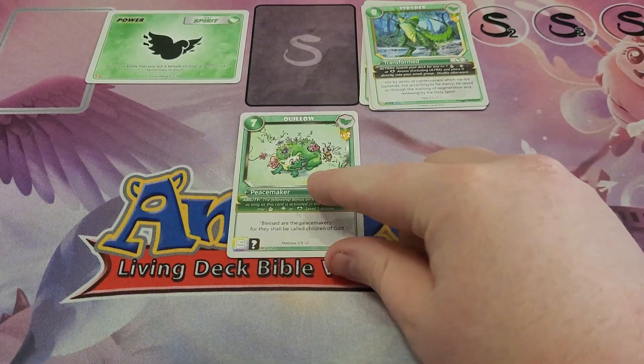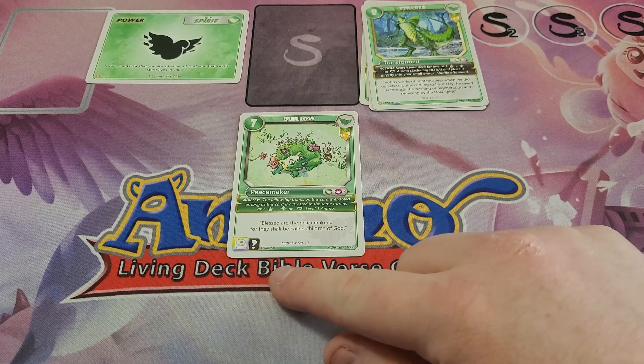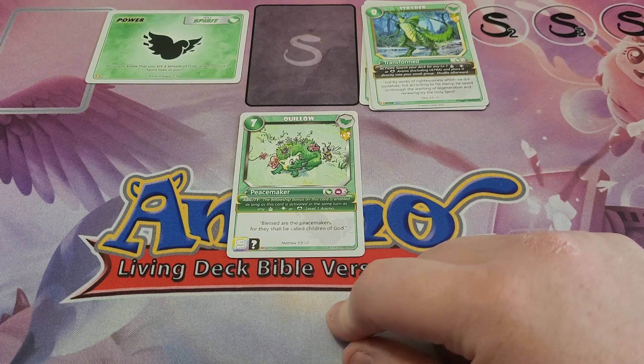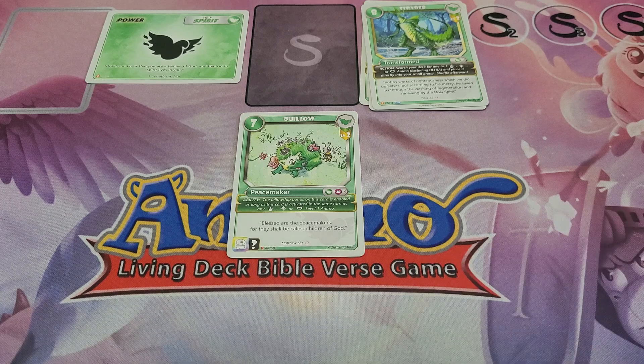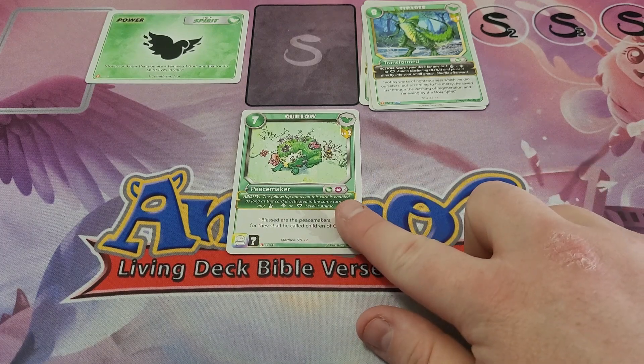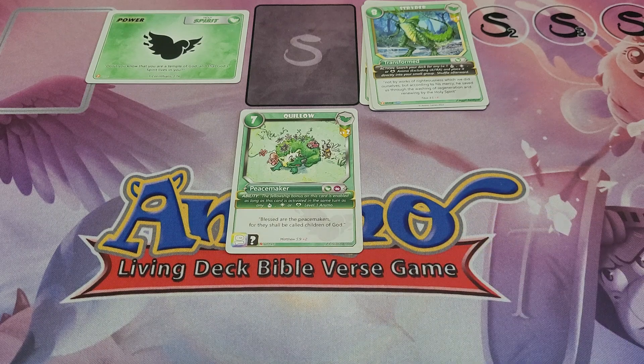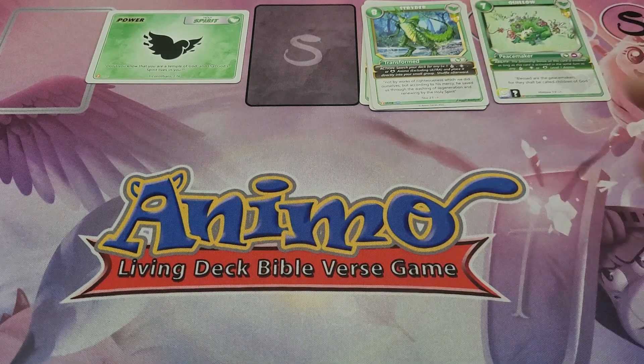Then we have our 10s. This is Quillow Level 2. Quillow Level 2 grows on top of Quillow Level 1 and has a Fellowship Bonus, meaning you need a total of 3 cards to pull this off. But it also has to be Faith, Hope, or Love, and it has to be a Level 1 Anemo — so it can be any of the 3 other kinds. He ends up becoming a 2 for 10, which is good value.